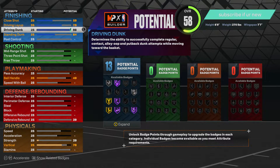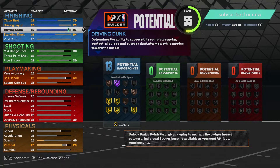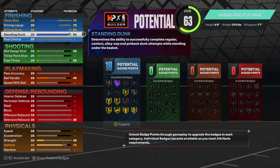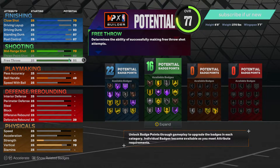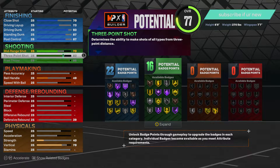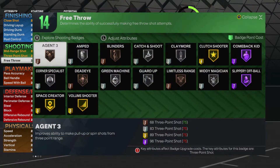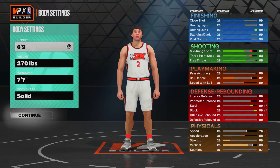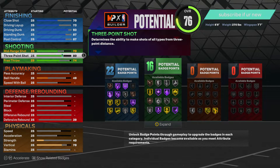On the stats, we're going crazy. Driving dunk we're gonna put to a 93. Driving layup, put that to 70 or 73. Standing dunk I want to put to like an 87 — yeah 87 to get that badge right there. Post control — gotta have that on a post scorer. Free throw, I feel like 70 is good enough. The badges we get are pretty solid.